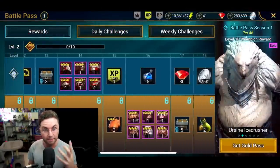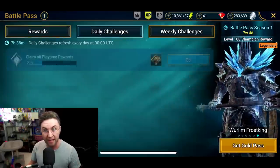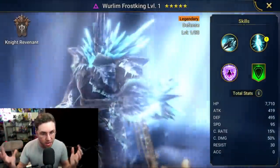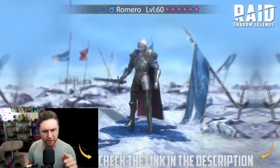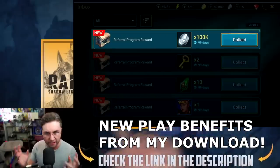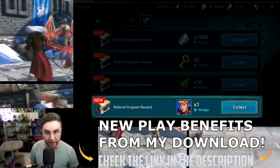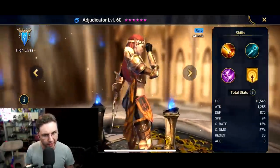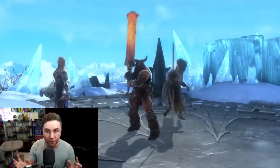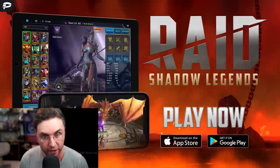The Season 1 Battle Pass is a perfect time to get in and start your journey. Through daily and weekly challenges in the Battle Pass, you can obtain free energy refills, gems, upgraded artifact sets, and new legendary champions. Go to the download link in my description below to gain exclusive new player benefits, such as 100,000 silver, two clan boss battle keys, 10 mysterious shards, and a free champion adjudicator. These rewards are only available for 30 days, so download the game right now. I appreciate you for doing so.